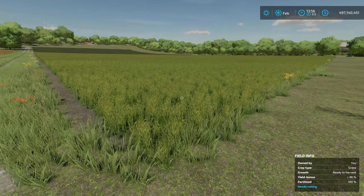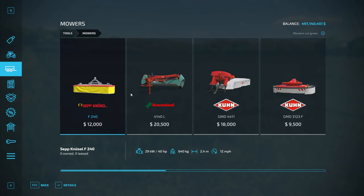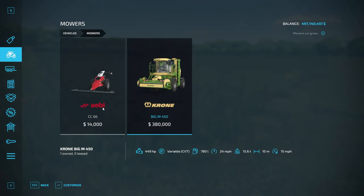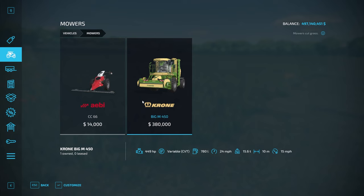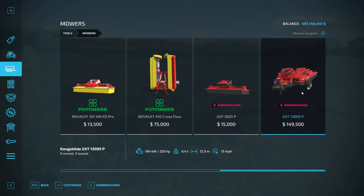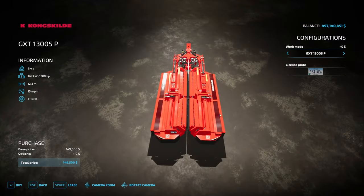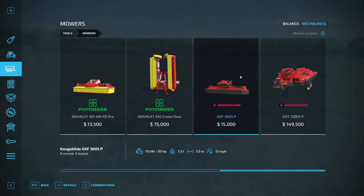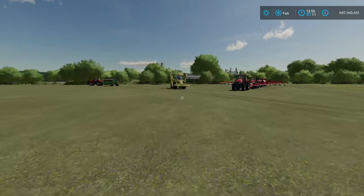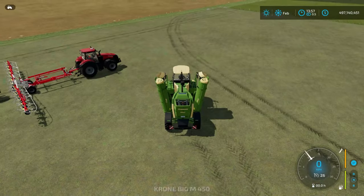To harvest, you need to use a mower to cut the grass. In the store under mowers you'll find tractor-attached mowers, or under equipment you can find self-propelled mowers. Some mowers have the ability to windrow and widespread — widespreading spreads the grass out wider, while swath dropping puts it in a single row for easier collection. This self-propelled mower has those modes available.